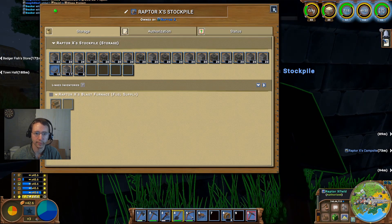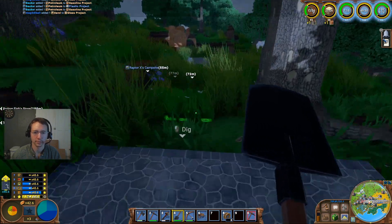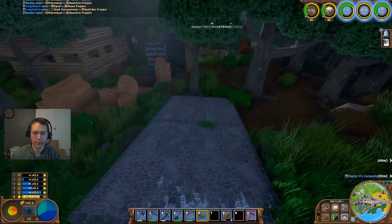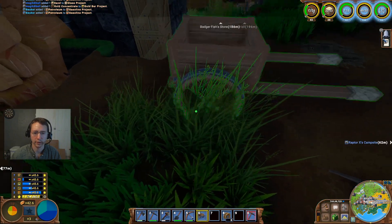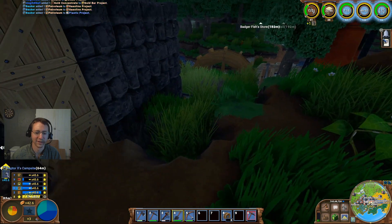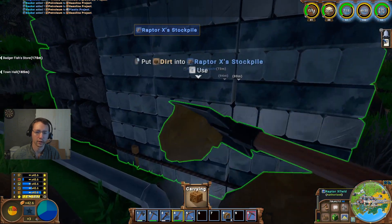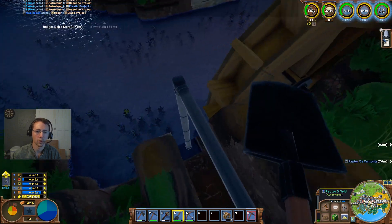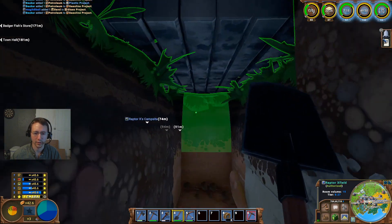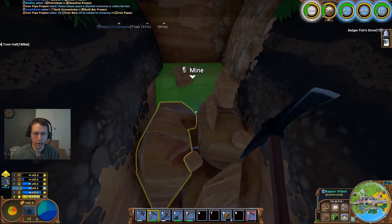Oh my goodness gracious — we've got a lot of iron in there. That's going to drive me crazy. Let's go ahead and get a cart over here — fancy that, I've got one right there. We'll just put this right here for right now. I'm going to go ahead and start digging this out. And while I'm under here — perfect, we'll just go ahead and dig all of this out this way, and we'll go ahead with the rock here.